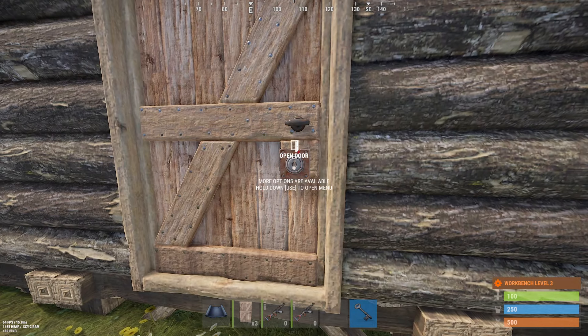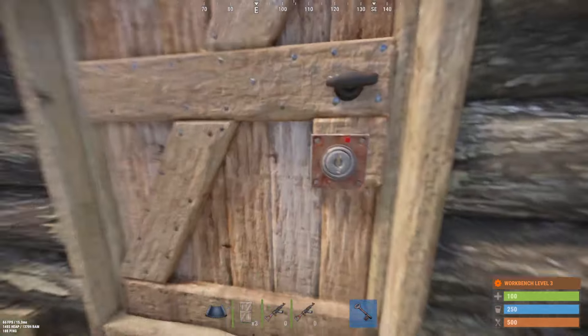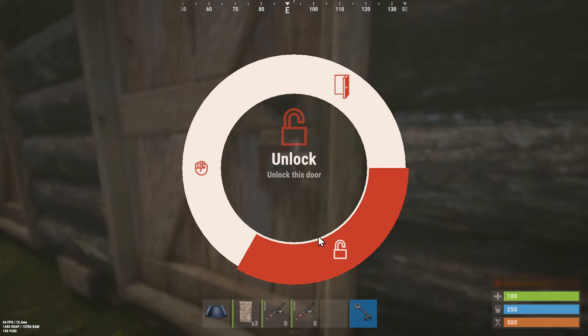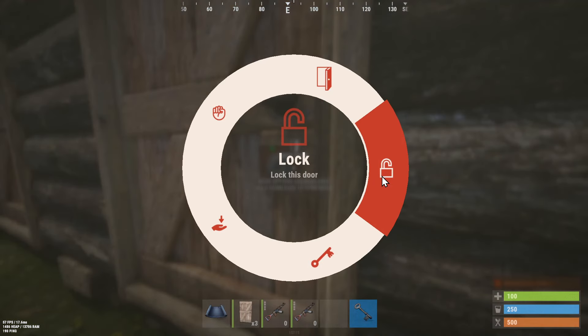And can we select it? Then we can go to the door and we can open it up by pressing E, the use button. Then we can go to unlock this door. Press it again.